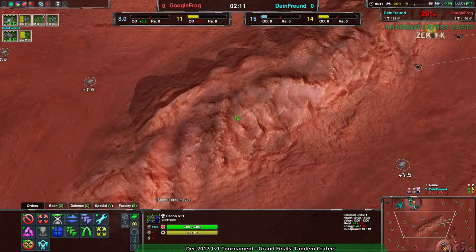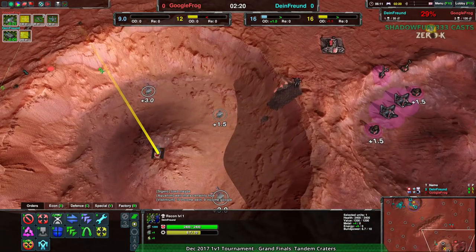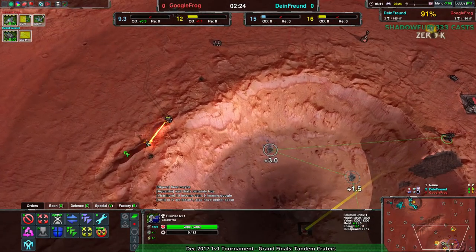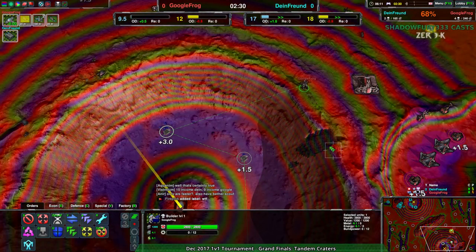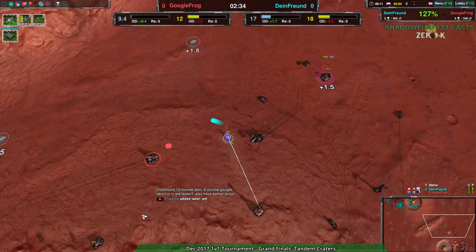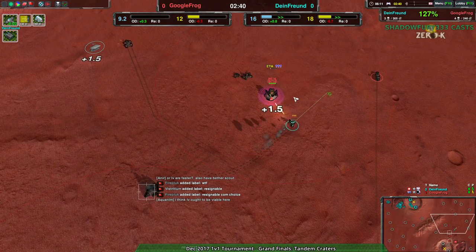So far it's managed to get a little bit of an advantage attrition-wise. But Dimefriend has managed to get quite a bit of an advantage economy-wise, since the Recon Commander meant they could easily take this crater over here, whereas Google Frog has to terraform in. At the same time, Google Frog's doing a fine job defending their base. They haven't quite managed to get the terraforms working. Nice Mason kill — for Dimefriend's sake, one of the Masons did go down, slowing down the expansions.